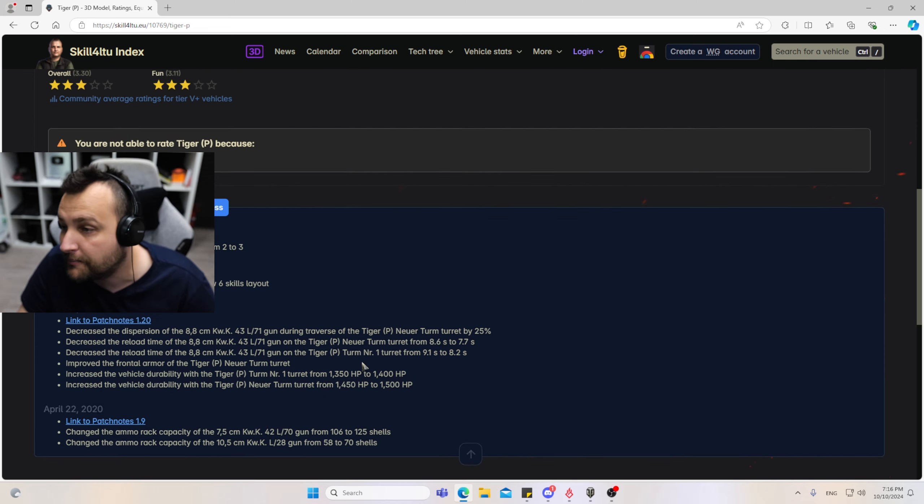We can definitely hit some longer-range shots without bigger problems. Our mission is just to make sure that we have our eyes wide open, so tanks like the VK won't escape without getting punished. We know that in the back we have a Tiger P sniping as well, which is nice. But it's not that big of a deal for us — we are still sitting very well and we want to make quite a bit of pressure.